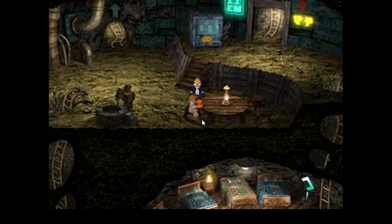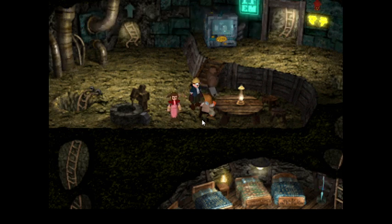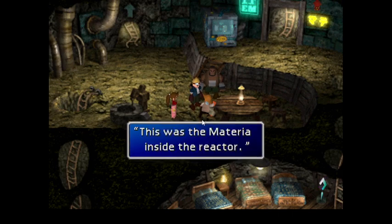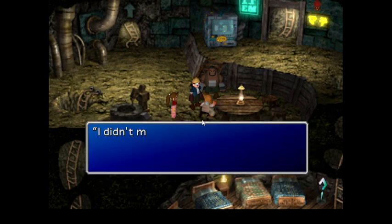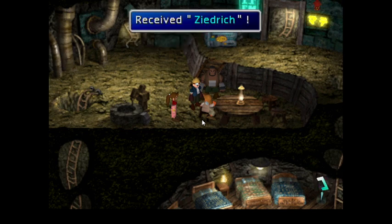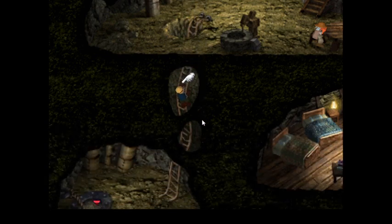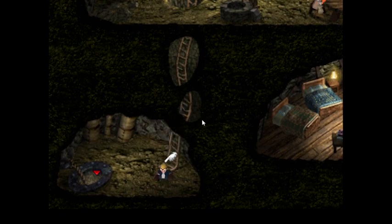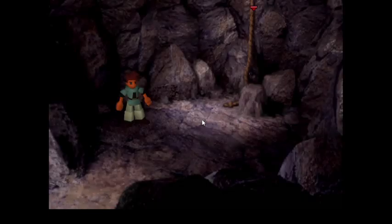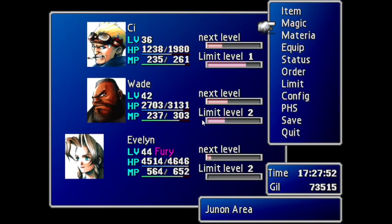I believe we have to talk to this old fart here. I must say this whole huge materia stuff is a little bit stupid, because those materials are there unguarded. So they would expect someone to steal, I guess. Granted, some of these reactors are in hard to reach areas, but neither Fort Condor nor Corel is one of them. So I'll save and finish this episode here.